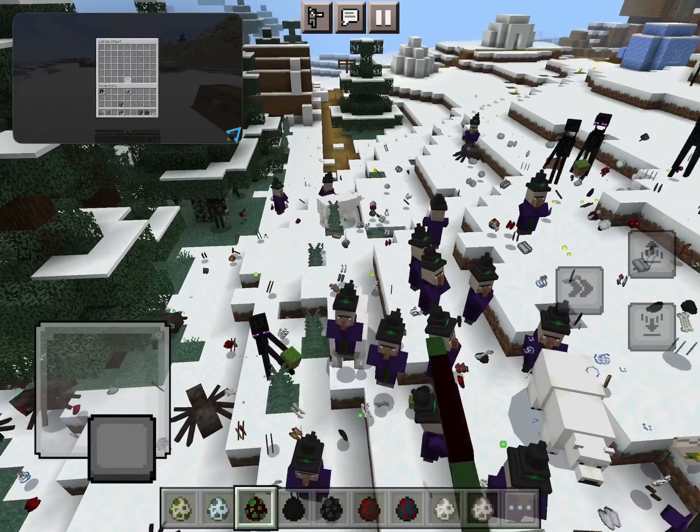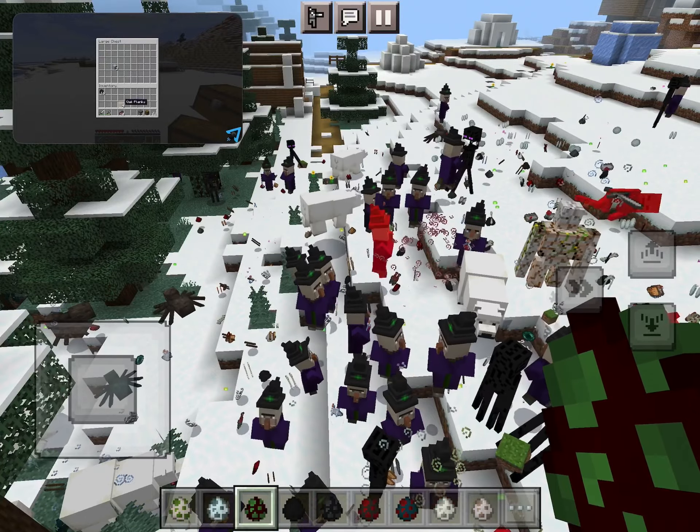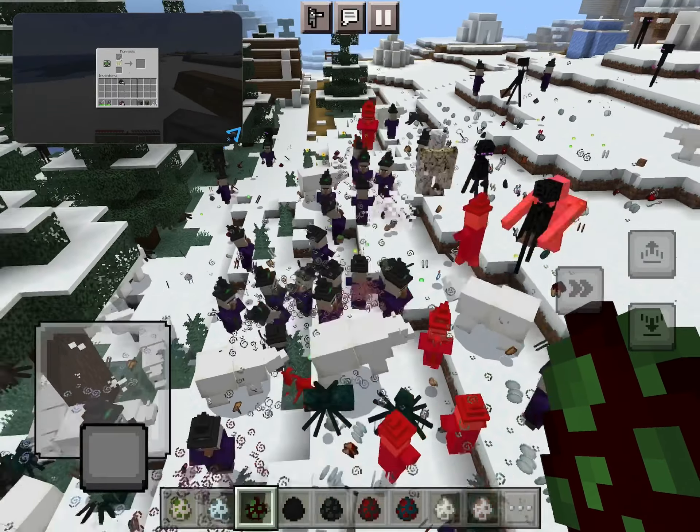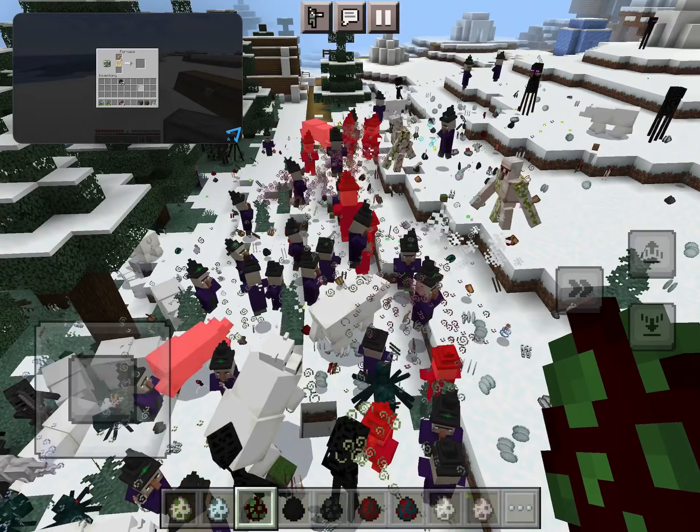The chest and the furnace are two of the most used items in the game. The chest holds items for you and the furnace smelts or cooks items so that they can be used in different ways.